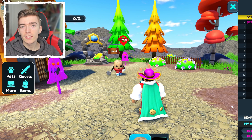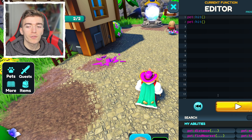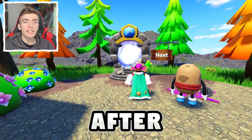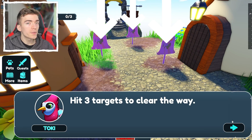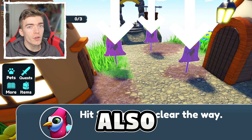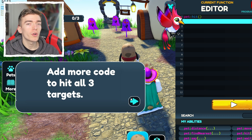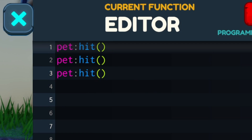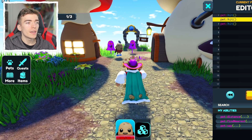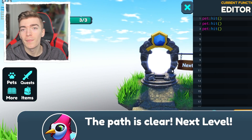To play the mini-game that teaches you how to code, you just press a couple of buttons and drag things around. After each level you complete, you get to do a new one. For this to work, I simply type out the code and then press the play button, and then my pet — which is a potato — will go and hit all of the bad stuff.